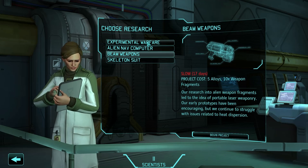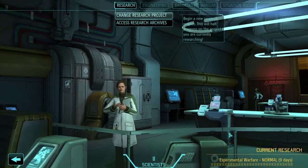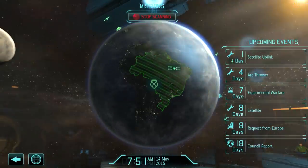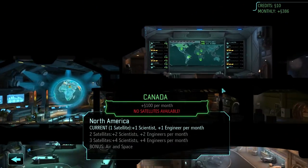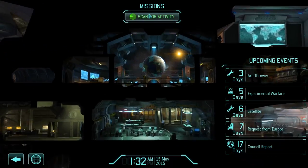I think I'll go for experimental warfare first, before the beam weapons, since I want to build a foundry. So let's do that. Not much else I can do now, zero credits. Satellite uplink is done, and six more days for satellites. So where am I going to launch the satellites? I think I'm going to launch one over Russia for the 200 credits. And the other two? I could launch them over North America to get the bonus from that. Probably a good idea, especially with Mexico already at free panic. So I might do that.